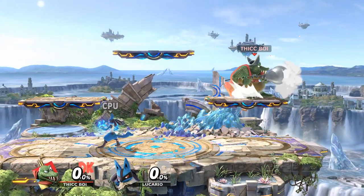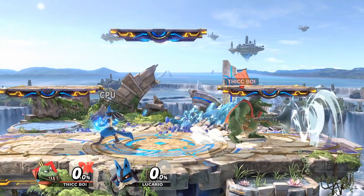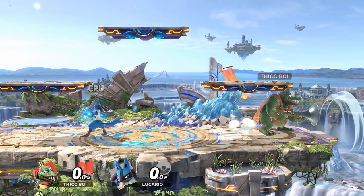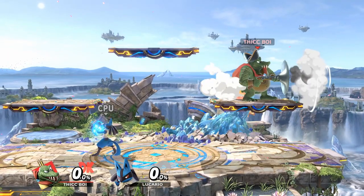To cover your opponent's roll and ledge attack, angle the control stick diagonally down away from the ledge. If you think your opponent will go for a normal get-up, position yourself at the center or closest to your opponent on the platform. Normally when utilizing the platforms, standing in the middle of the platform gives you the most options.